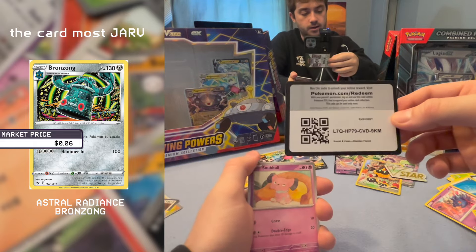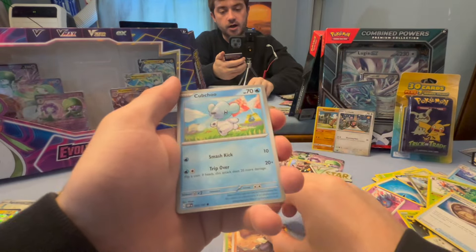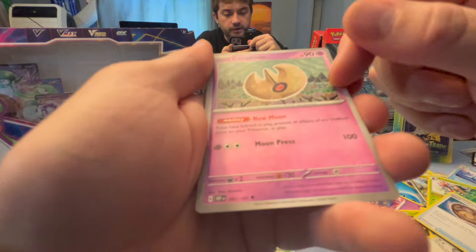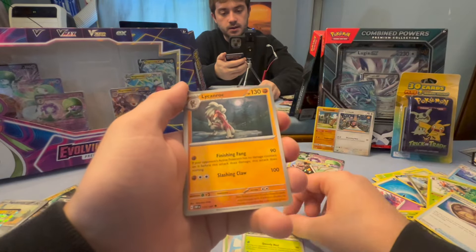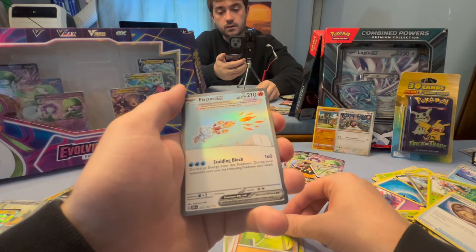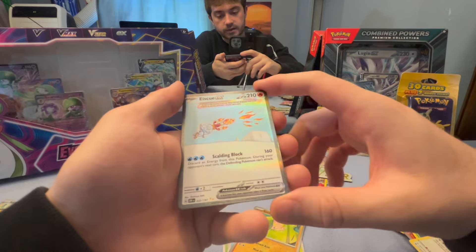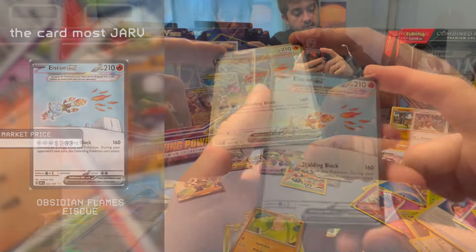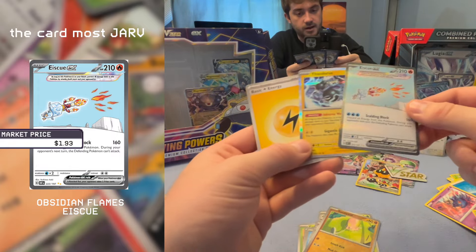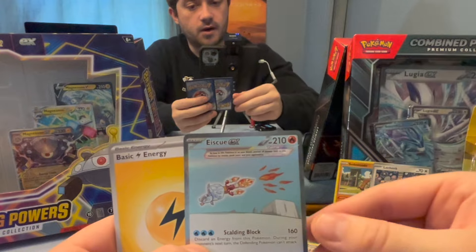The last pack of the first 14. Starting with a Snubbull — you guys thought I forgot, there you are. Snubbull, Capsakid — two of them — a Drillbur, a Cubchoo, a Lunatone. Cool, I like you Lunatone — that's very cool. Serena, Lycanroc, a Toadscool — pretty cool. Oh wow — this has to be really good. Full art Ice Rider Calyrex Terrastalized Fire type. Scalding Block — wow, I really like that card, I'm glad we got that.